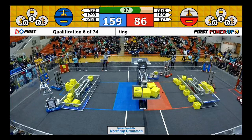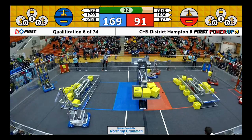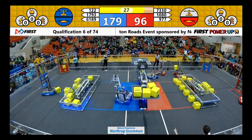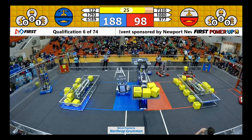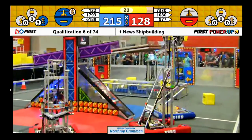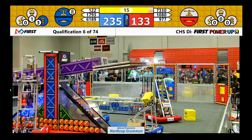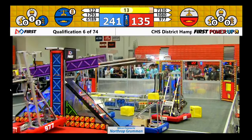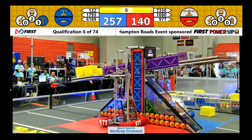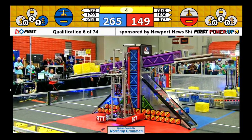6189 going for the same box as 977. 122 leads another box through their vault, looking to get a power up. 20 seconds left. Activating their boost power up — they're getting those extra points. 977 preparing to climb the scale. 1793 on the platform as well. 122 trying to add the last cube through the exchange.